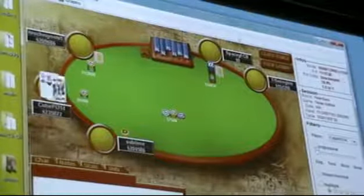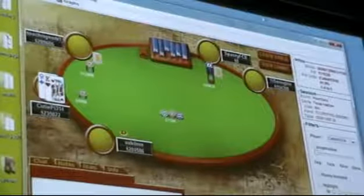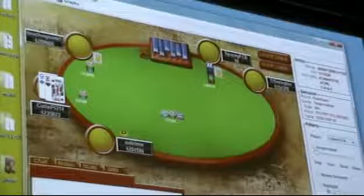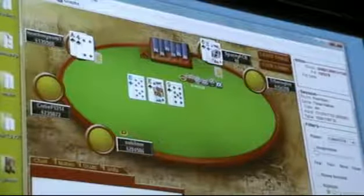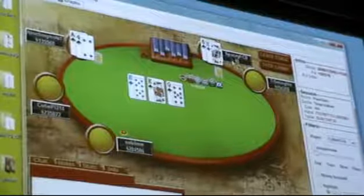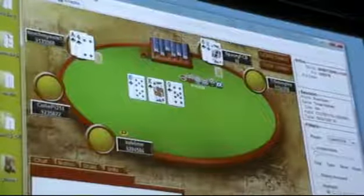I fold here — I think that hand is borderline. I would definitely get it in with ace-seven offsuit, ace-six suited, ace-five suited, pocket twos, king-ten suited. I think Spacey FCB's shove is a bit loose — I'm definitely shoving king-nine offsuit and king-eight suited, but king-eight offsuit is just borderline.